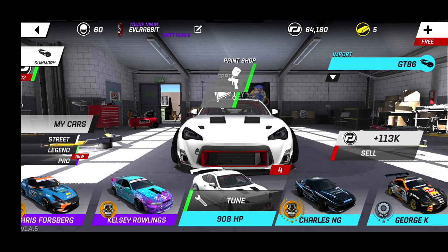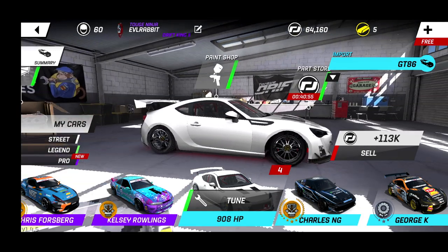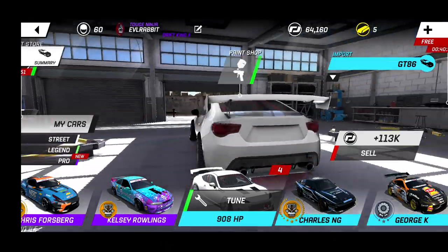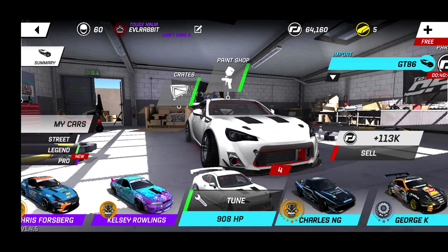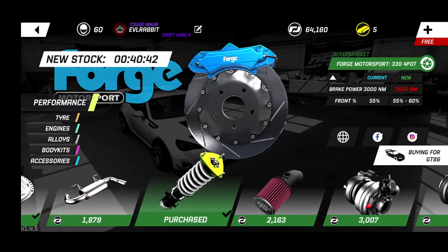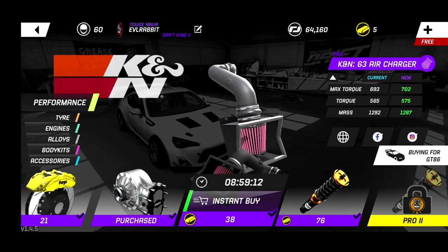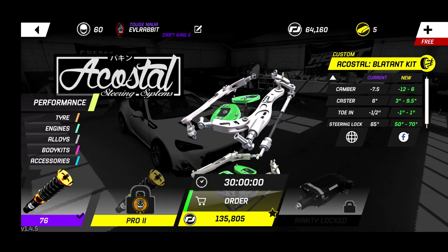What's up everybody and welcome back to Torque Drift on the mobile platform. Today it's all about the GT86 and that new body kit from the new update. We did get a new motor in our GT86 — we are now rocking that rotary turbo, 908 horsepower. We've got some other pro parts on the way to make this car almost completely pro.